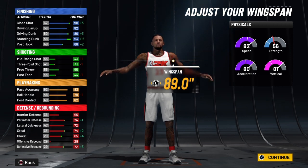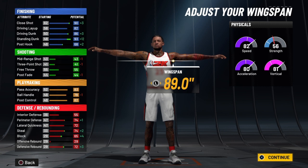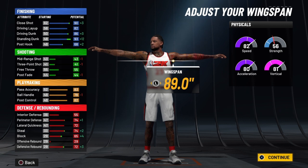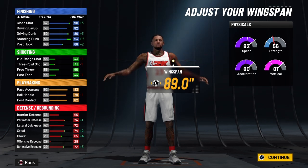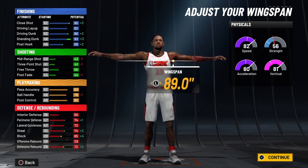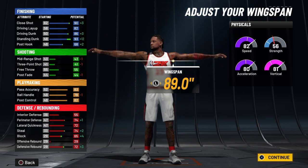Your post hook will be 72 at 99 raw, and when you ignite the Slasher Takeover, that will be 82. So he's got a nice arsenal inside the low post — he can do a multitude of things. Your pass accuracy will be 87 at 99 overall, and when you ignite the Slasher Takeover, that will be 92. Your ball handle will allow you to speed boost well before you get to 99 overall — as soon as you get a 70 ball handle and an 80 speed. At 99 raw, you'll have an 82 ball handle, giving you all of LeBron James' signature dribble combinations. When you ignite the Slasher Takeover, that will be 92.